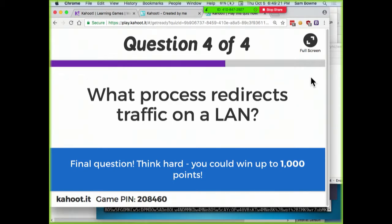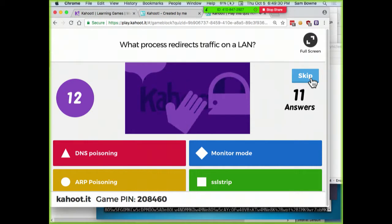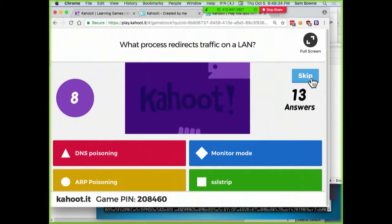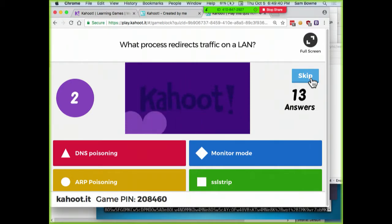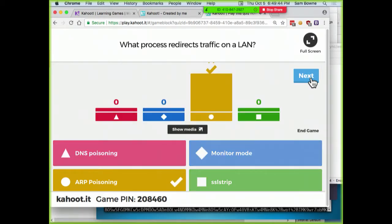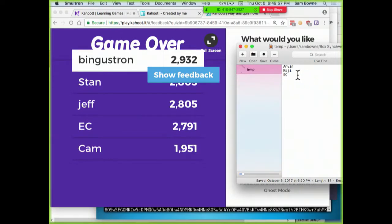Which process redirects traffic on a LAN? ARP poisoning puts you in the middle, but being in the middle doesn't do you much good if the traffic is encrypted with a key you don't have. That's why VPNs and HTTPS are really valuable — you can't secure ARP, but you can put another layer of security on it to limit the damage.